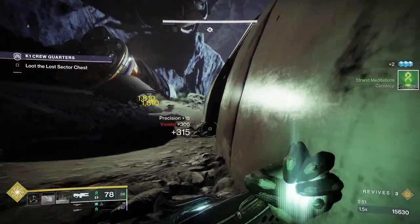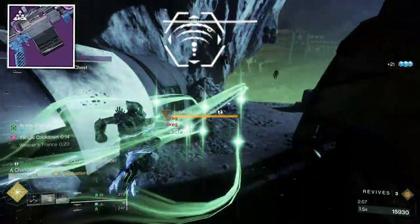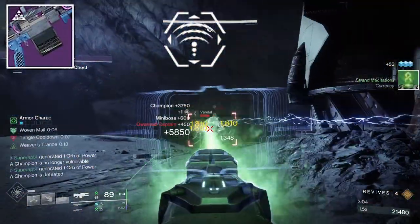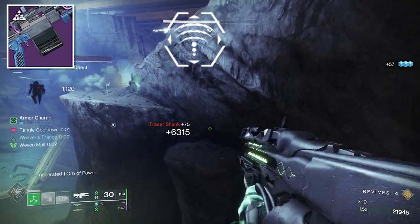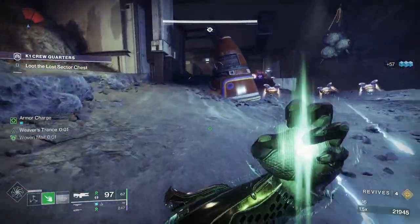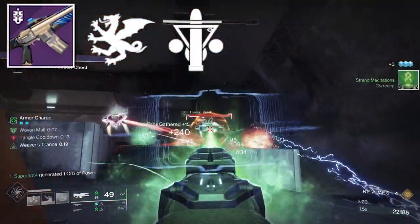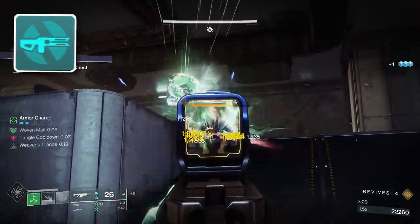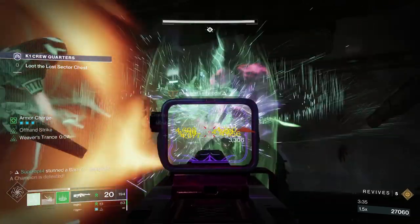For the second strand weapon, you're going to use a strand machine gun called the Circular Logic. The recommended perks are Feeding Frenzy and Target Lock, because in mid-tier to end-game content there are tougher enemies with tons of health, and Target Lock increases the damage output. For the energy weapon, you can use any weapon you like. I was using an arc auto rifle called the Sweet Sorrow with Triple Tap and Vorpal, because this season you can get anti-barrier rounds on auto rifles and overload on trace rifles.